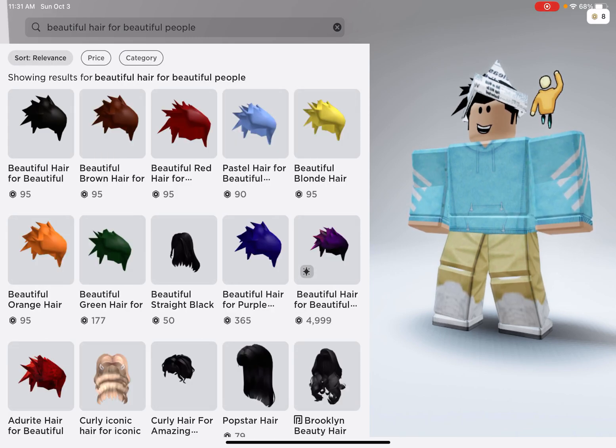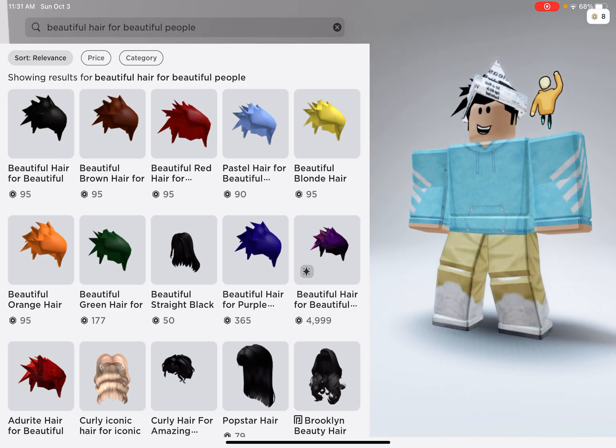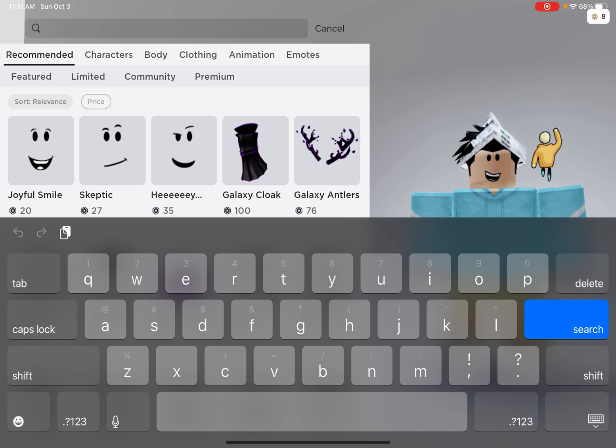That one is 95 Robux — I know it's expensive, but it's for the good-looking build. Then you're gonna search up the pants. I don't know how to pronounce it, so I'm just gonna spell it out.